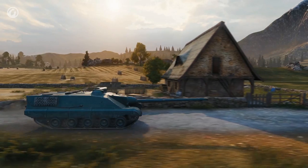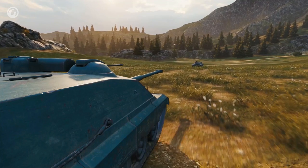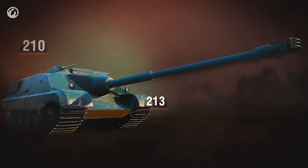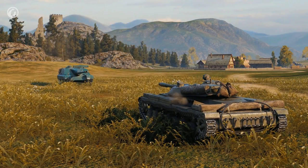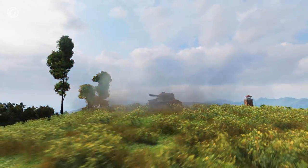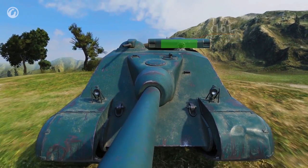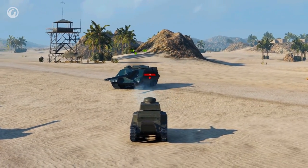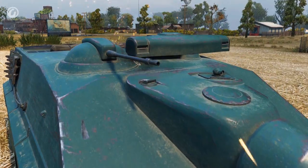One of the worst view ranges among all Tier X TDs. Low amount of hit points. And the armor — well, that armor. 213 millimeters in the lower armor plate, and 210 millimeters in the machine gun coupler. Any Tier X vehicle can penetrate the Foch in any of these spots without any trouble. And if only it were just Tier Xs — this big, long rangefinder is penetrated by anyone the Foch can meet. Anyone. Always. No matter what.